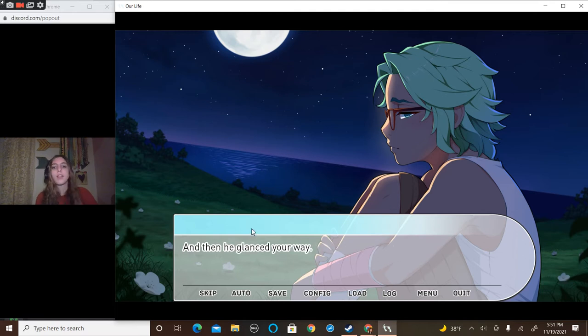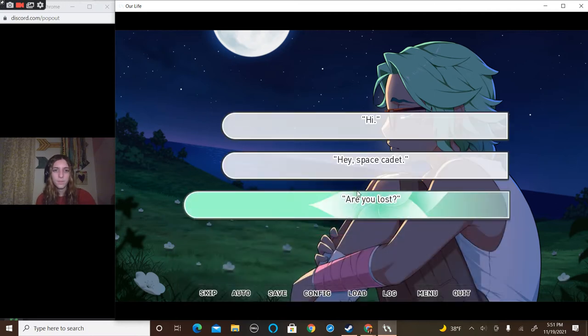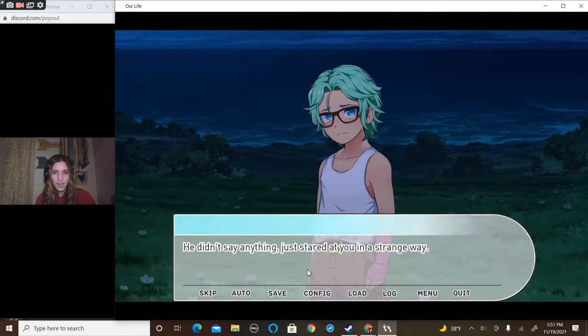After a few more seconds you took a step forward, then another, and then he glanced your way. His awkward marine eyes reflected the light of the moon. You stopped, raising a hand to acknowledge him and show him you weren't scary. I'd just say hi. With a start, he jumped to his feet, his hands balling into fists at his sides.